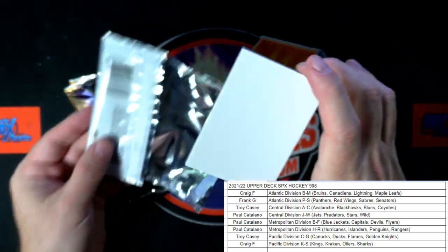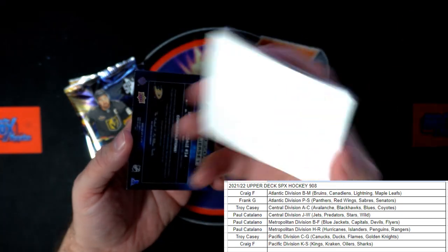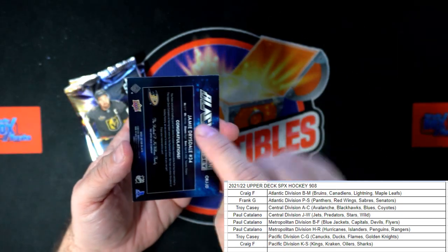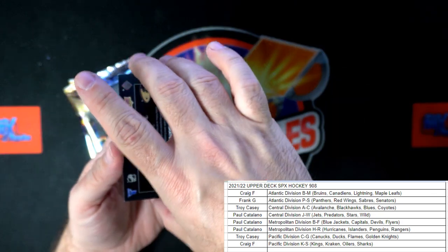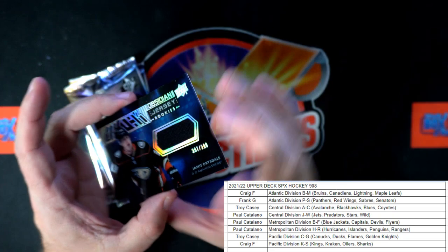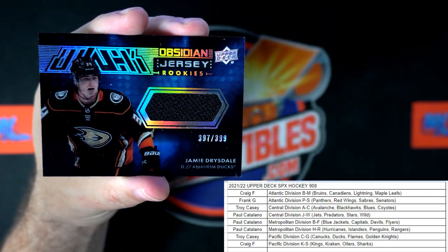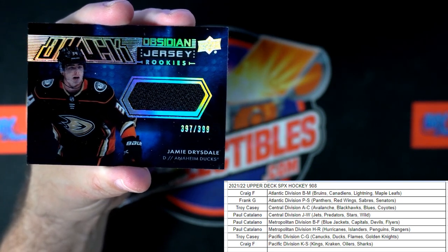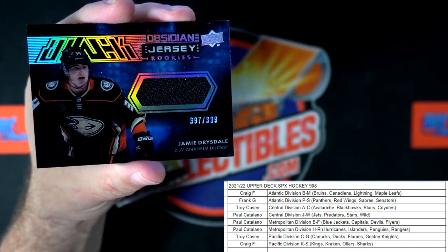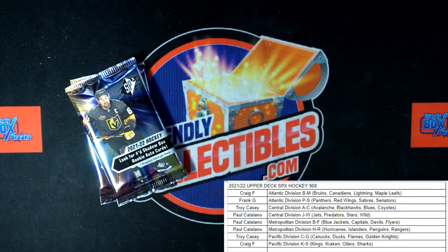We've got Artifacts getting ready to bust. Here we go — it's an Anaheim Ducks card, so whatever this is it's going out to Troye C. There you go, that's a beauty! That is an Obsidian Jersey rookie — Jamie Drysdale — 397 of 399. Troye C, coming your way, the Anaheim Ducks.